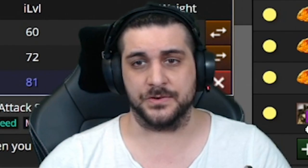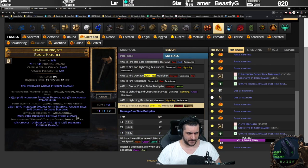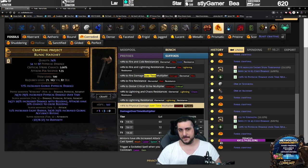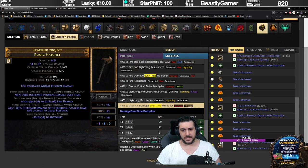It's so easy, I'm going to show you a third time. Corroded fossils — nothing. This one has bleed, but not the tier 3 damage over time. Here we go again — damage over time tier 3, tier 3 bleed, two open suffixes. Beast craft, remove one. In this case, we're done. We put the bench craft in. Finished.